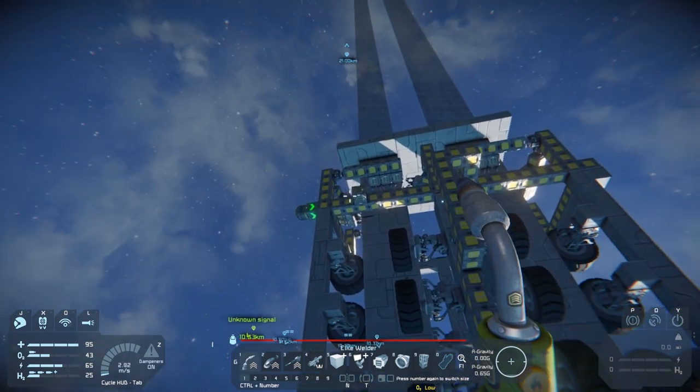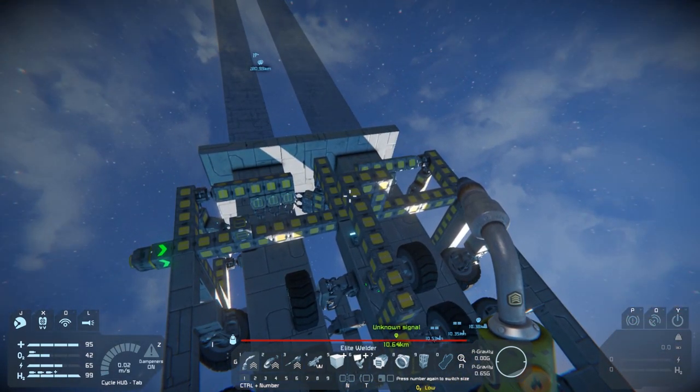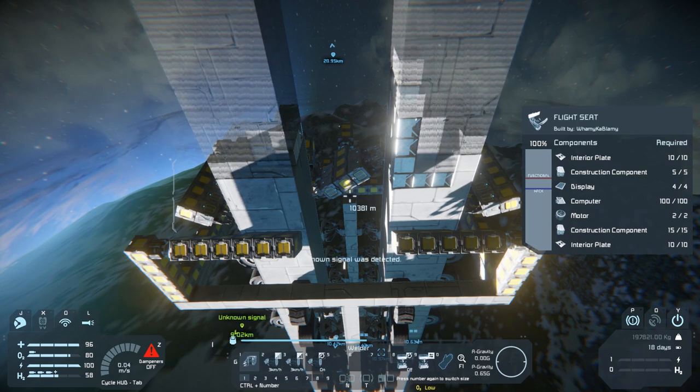I'll explain about these projectors as well, but first I want to show you this in action. So I'm going to load up a previous save. This is a save just before I started building the platform. I've got it set at three kilometers an hour.